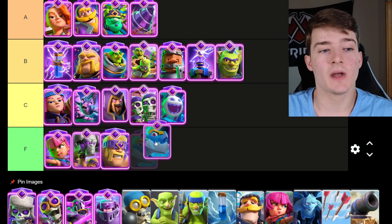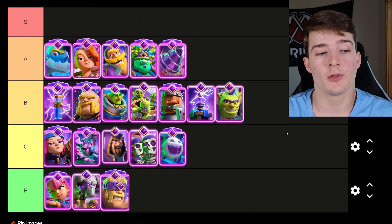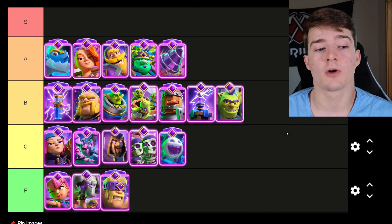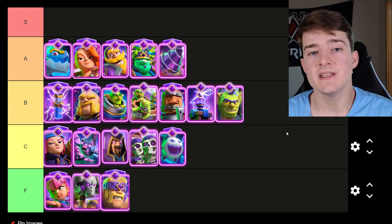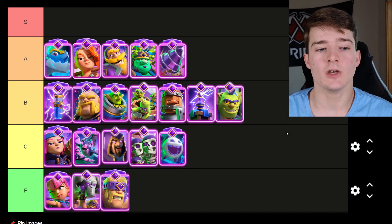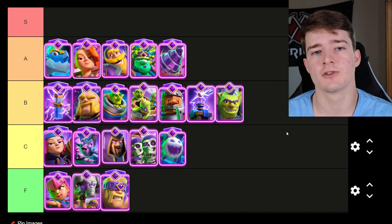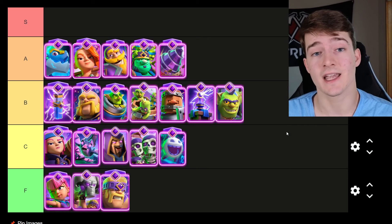The last card going in A tier is the Evolved Electro Dragon. It's perhaps not as broken as people thought it would be — the nerf they gave it before it was released in-game was enough to make it so it isn't broken anymore. The drawback is you can only use it inside of Beatdown decks, like Lumberloon Freeze or maybe Golem or Pekka — you cannot use it in cycle decks. It's not super difficult to deal with, especially if you're running a cycle deck. But it is absolutely incredible against Beatdown decks.